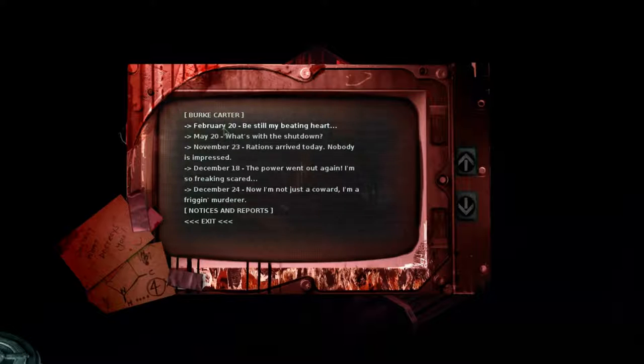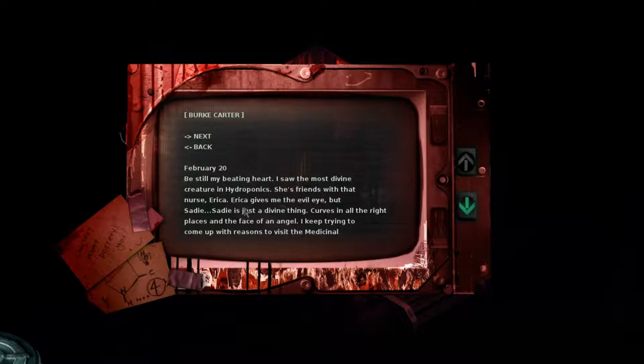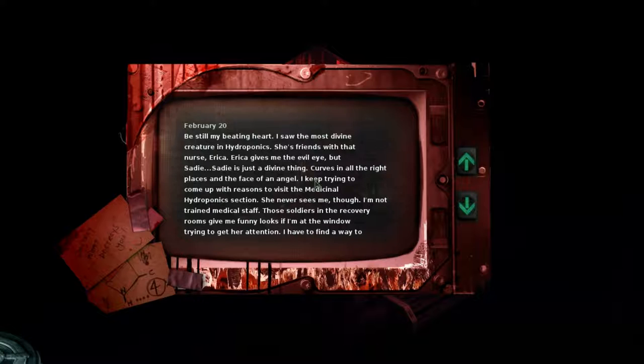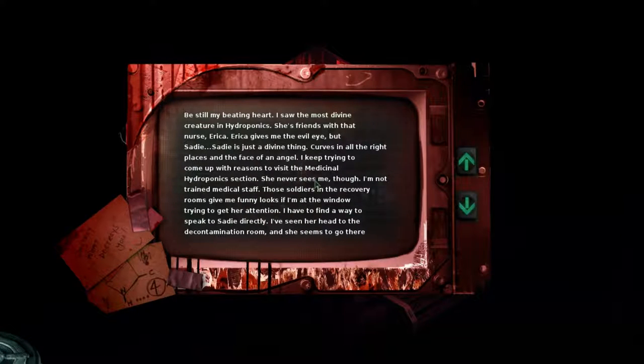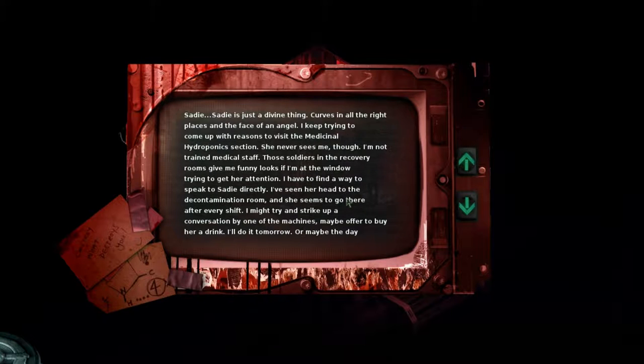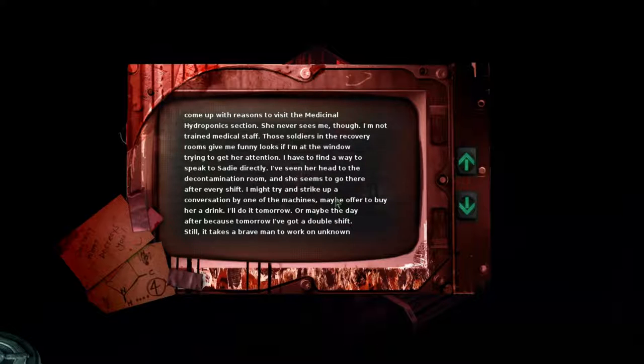There's writing: 'Destroy what destroys you' with a smiley face — probably written before the bad things happened. This is from Burke Carter, February the 20th. 'Be still my beating heart. I saw the most divine creature in hydroponics. She's friends with that nurse Erica. That's Danica — wait, Sadie. Sadie is just a divine thing. Curves in all the right places. I keep trying to come up with reasons to visit the medical hydroponics section. She never sees me — I'm not trained medical staff. I'll try to strike up a conversation by the decontamination room, maybe offer to buy her a drink. I'll do it tomorrow — I've got a double shift.'